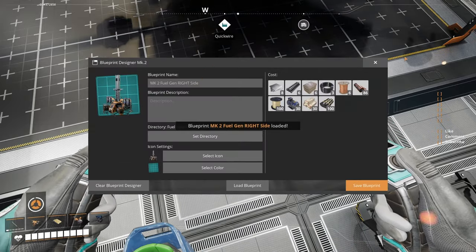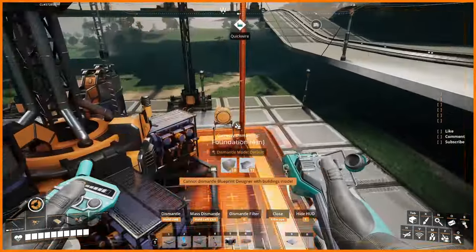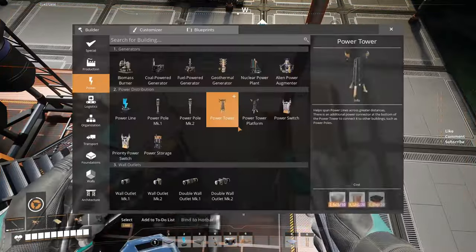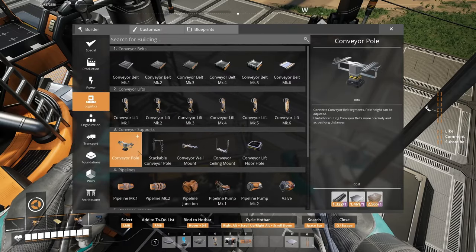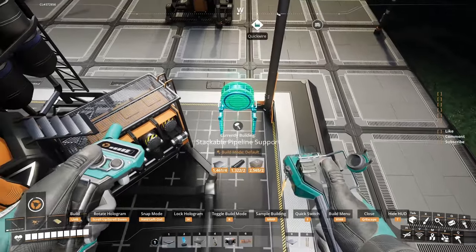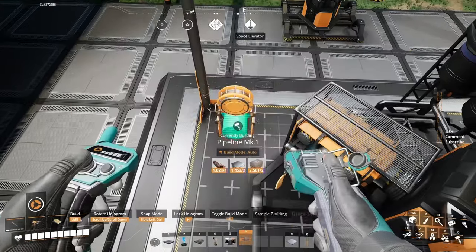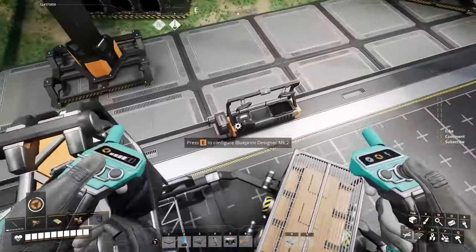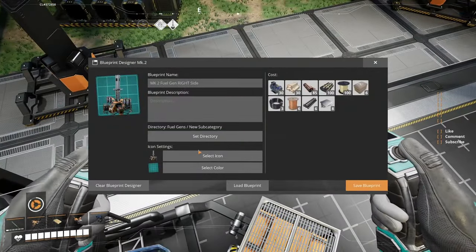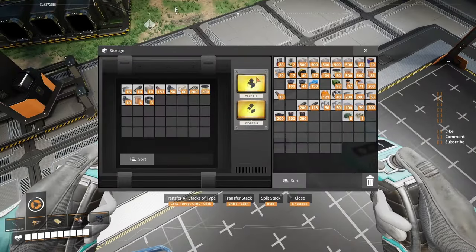Now we'll clear it and load the other one, because the right side has to be modified. These generators are too close — we'll have to modify that, no other choice. Delete the pipeline, delete that one. Back to logistics — let's grab that pipe, put it in there and in there. Now just save the blueprint — it will overwrite the previous one because it has exactly the same name. Good stuff, it's done. Clear it, grab my products out of this invisible chest, and let's go test the setup.